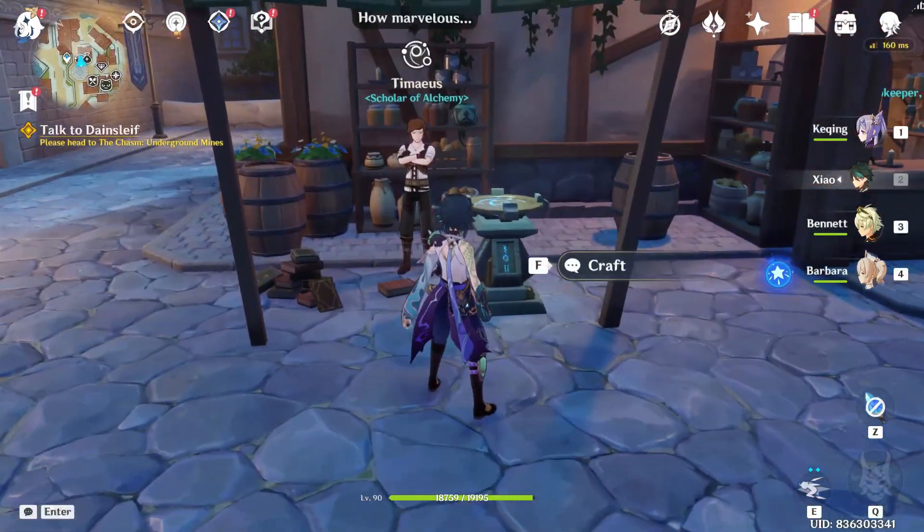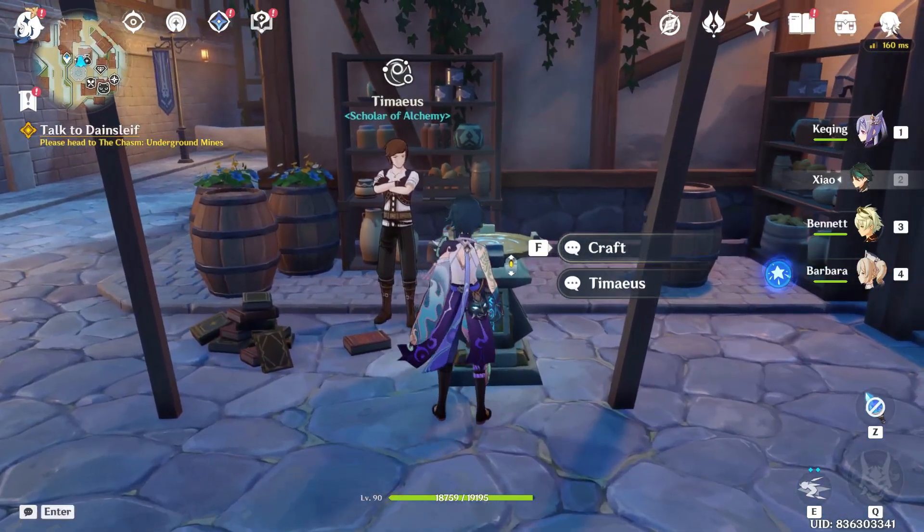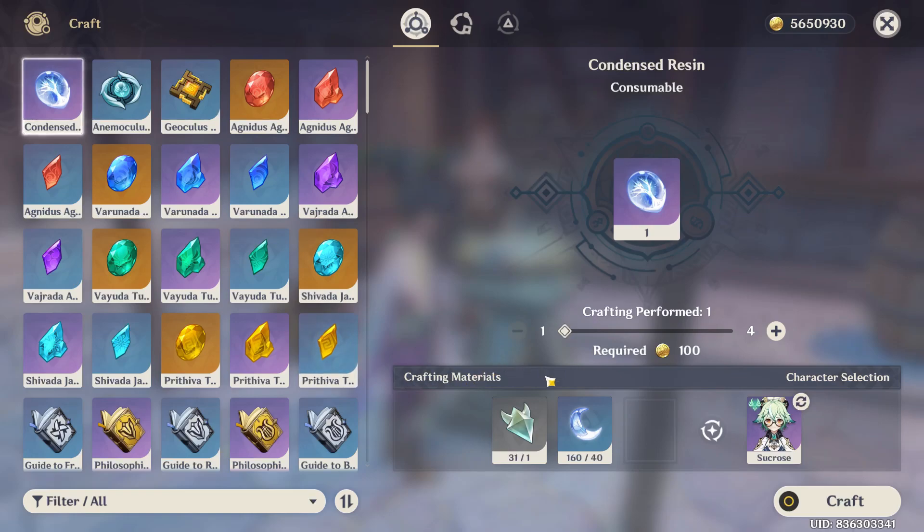Look for the crafting table, which looks like this. Once you find it, approach it and press F. You can then see the character selection screen.